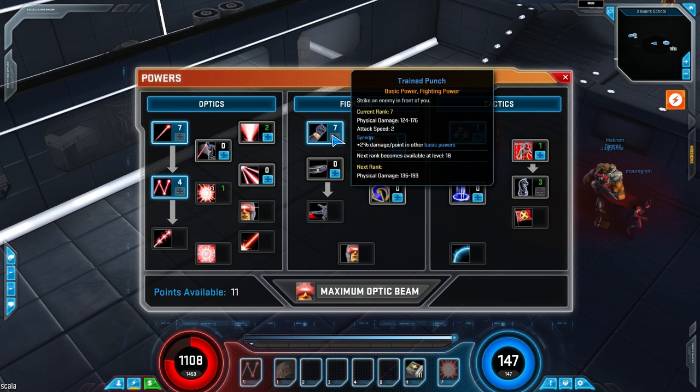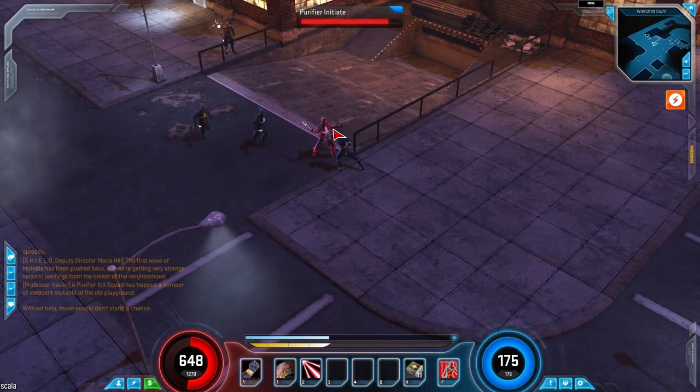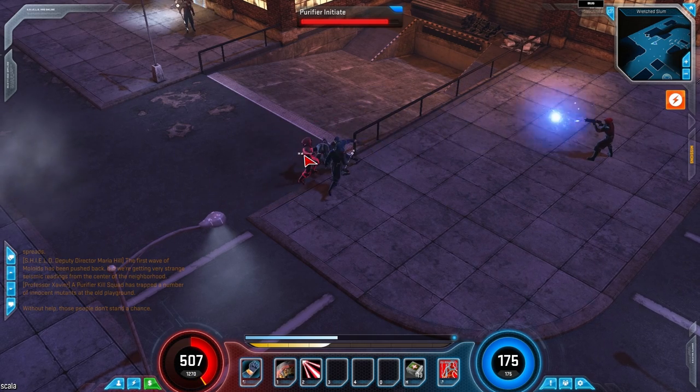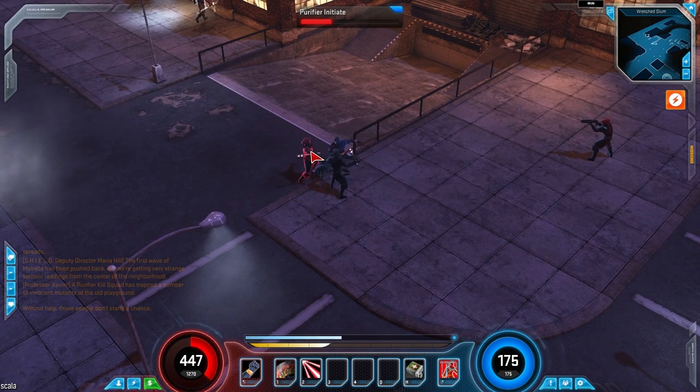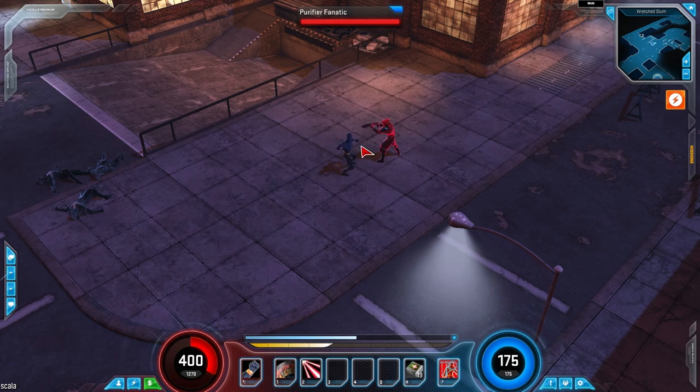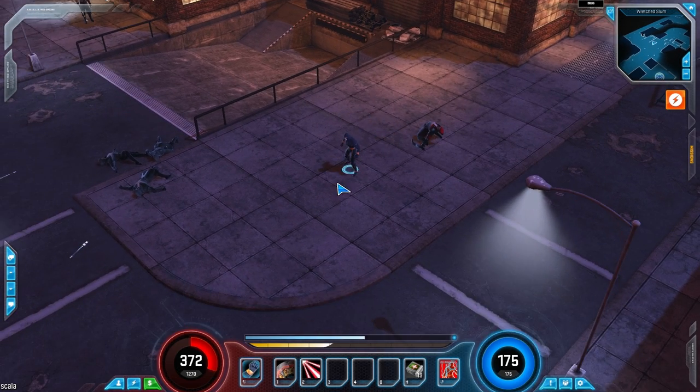Now we move on to the Fighting Tree. The first ability is your basic attack Train Punch, and its damage is kind of mediocre. Even if the damage rivaled other characters' basic attacks, Cyclops really isn't that durable — he's one of the squishiest characters in the beta. The punch also doesn't have an arc, so there's no chance of AoE damage. Still, Gazillion threw us a bone: any point placed here adds bonus damage to both Optic Blast and Ricochet Blast, so I'd recommend maxing it.